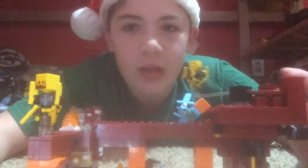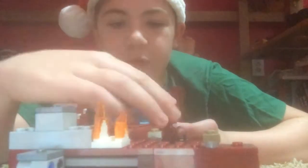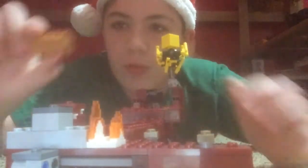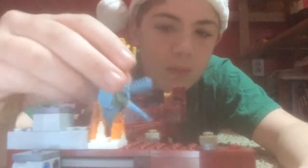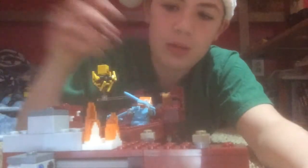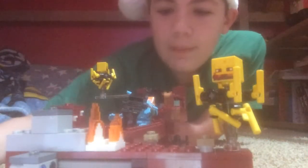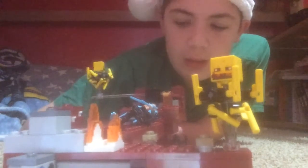There's a chest back here — it's very hard to see, but there it is. It's filled with a bunch of things, nothing too big. The Blaze can fly; there are a lot of neat mechanics to this set. You can have Alex or something attacking it. The Blazes are cool, the wood skeleton is just a normal skeleton but black, and Alex is wearing armor.